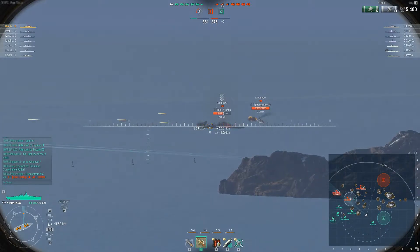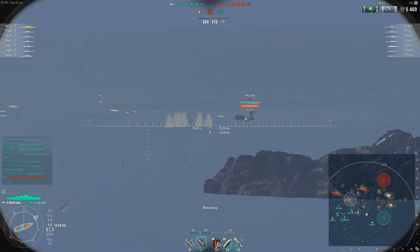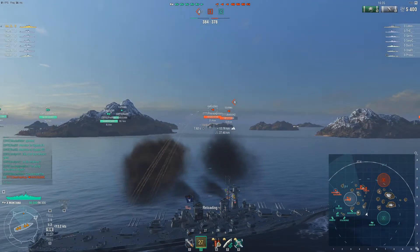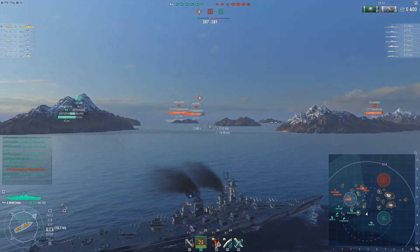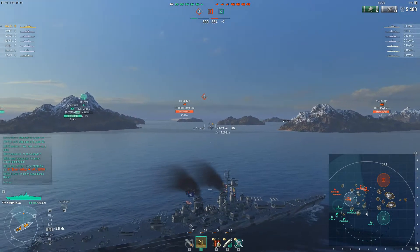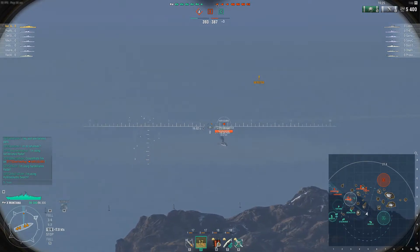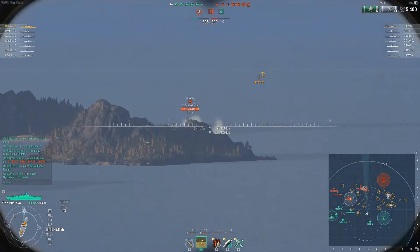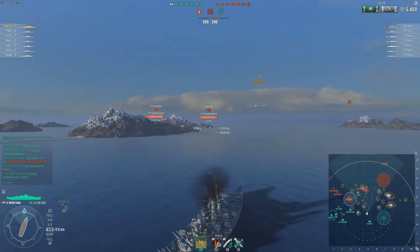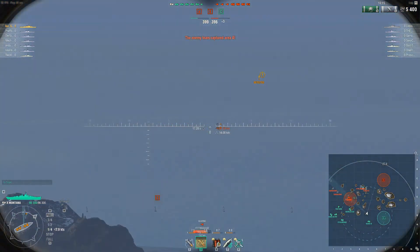We see some good hits on one of the Haragumos in the distance as Red has some issues trying to run away without dying. The team is told to be more aggressive - we are not as aggressive as the plan was.